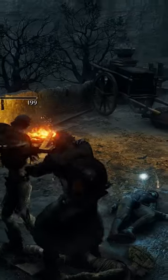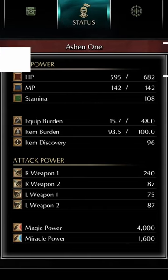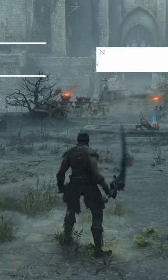The Large Sword of Searching cannot be upgraded. However, equipping it will double your base item discovery, and this stacks with the Providential Ring to further increase your item drops.